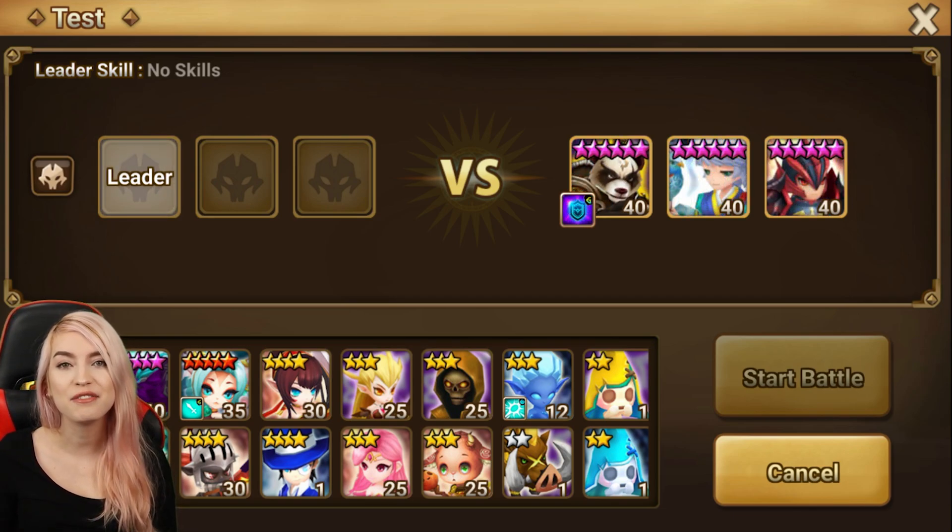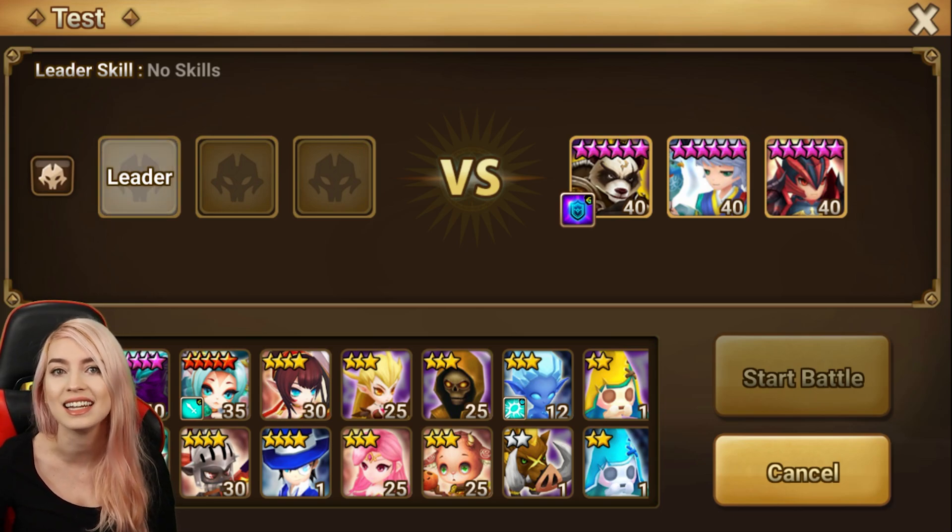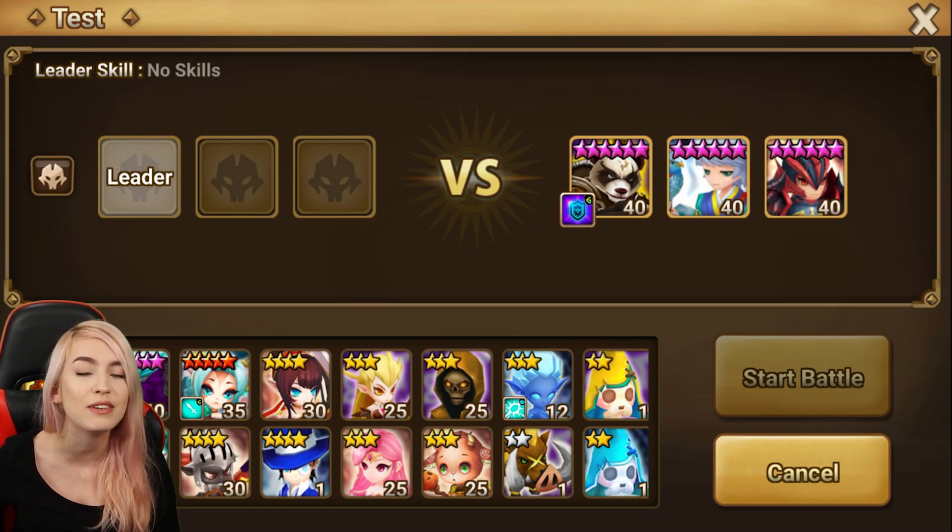For number nine, we have Fang, Wusa, and some type of fire unit — in this case, Laika. This team works well because Fang does have the defense break, also has some self-sustain in terms of the counter, which can provide more defense breaks. Wusa is a great protector here — has the shield, immunity, and can provide a small heal. And then you have Laika, a great option because of Laika's passive, also typically built on vampires for self-sustain. All units will be tankier, and Laika takes advantage of when there's a defense break on a unit to do even more damage output, making this an overall great team.